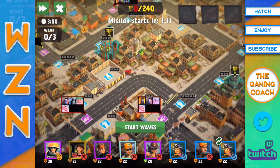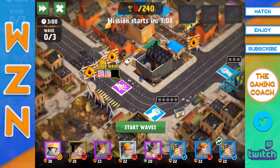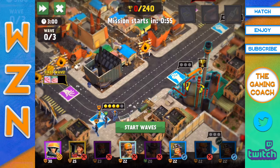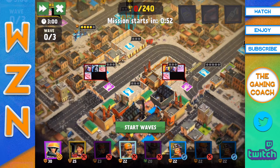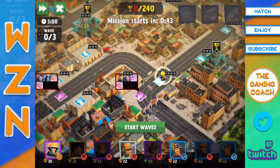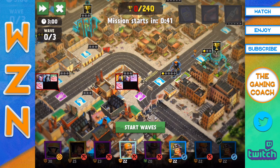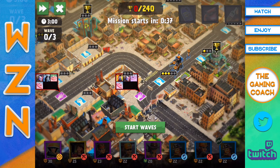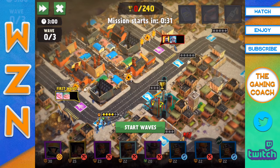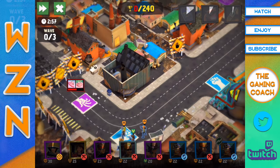Nothing too crazy — pretty manageable — but we do have two objective points to defend. I'll start off by focusing over here. I'm going to throw down one of my Fire Chiefs. No snipers, so I'll throw my Desperado down to be my sniper for this level, and a Commando to heavily fortify that side. Over here is a bit trickier — I'm going to funnel everyone into my Machine Gunner, throw in my Captain Zeta, Fire Chief, and Merc to focus on that end.